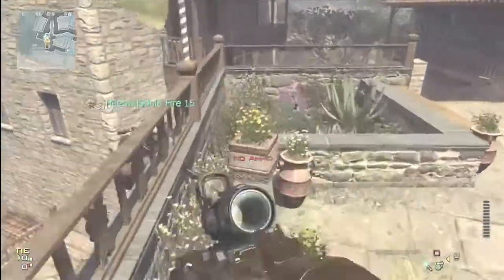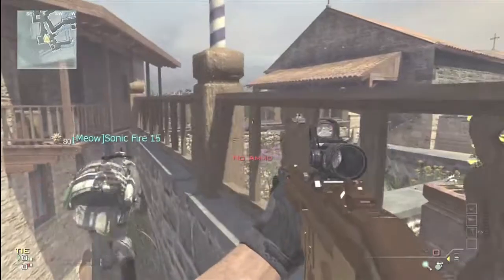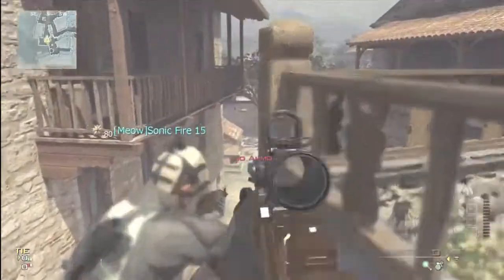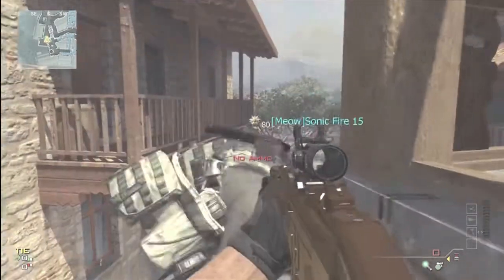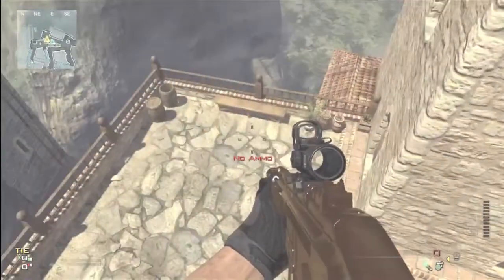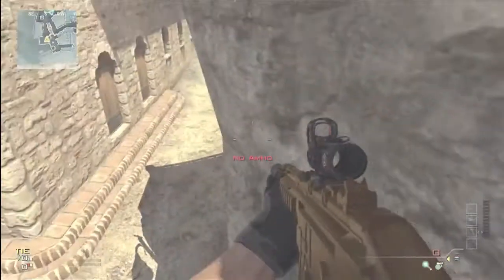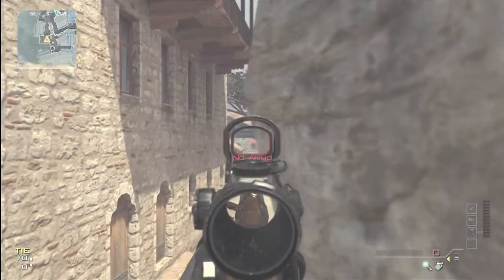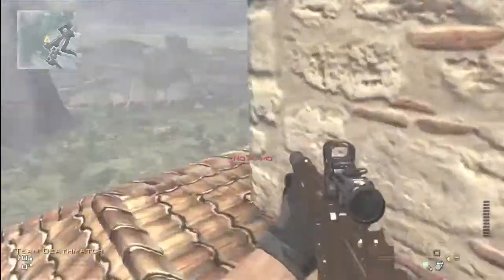If you guys want to cover the bridge, I found this awesome spot right here where Sonic Fire is. If you come to the side, you can look right straight down the bridge area if you crouch. And you can get anyone that's coming over the bridge trying to kill your team or trying to take ADOM. You can also jump down another level and just see straight through the bridge — it's amazing. I get so many kills with my LMG.